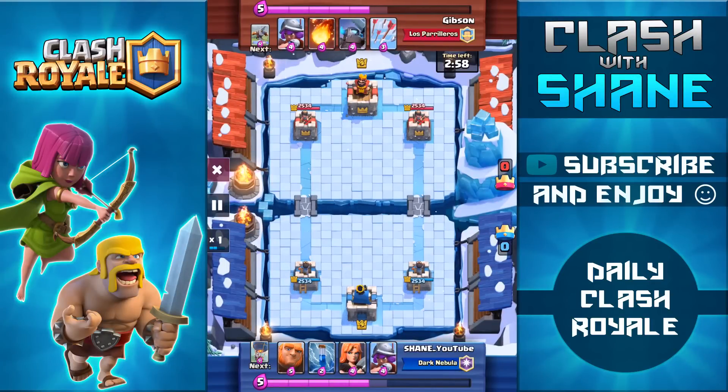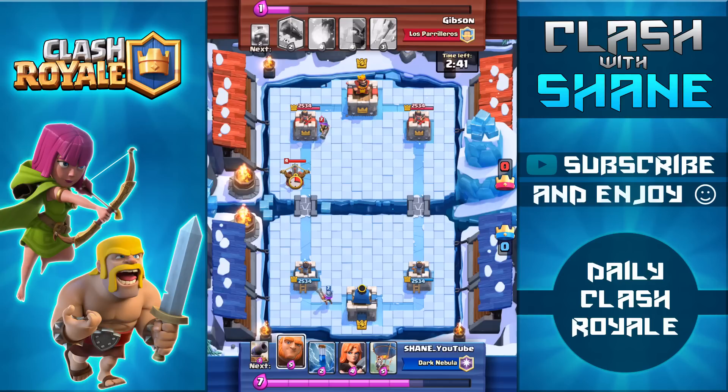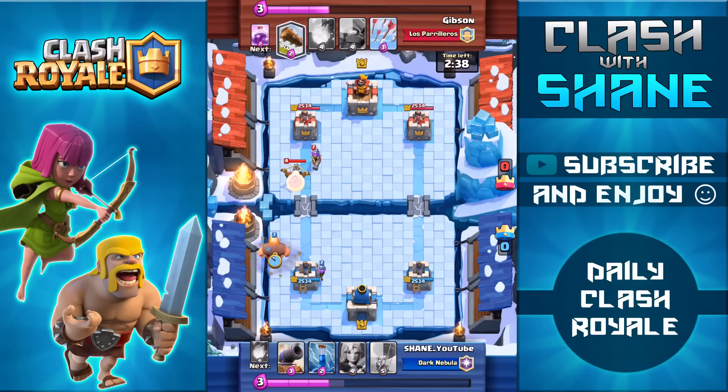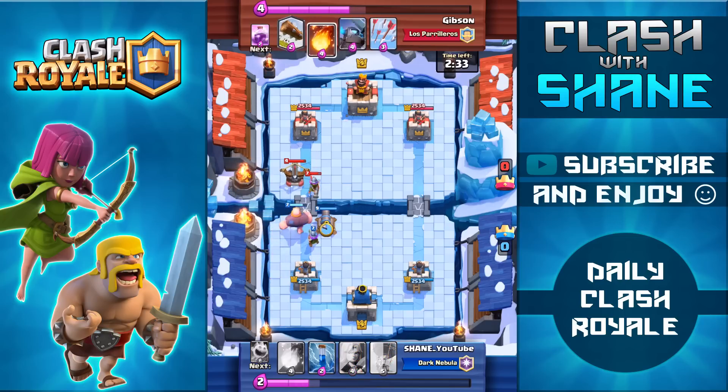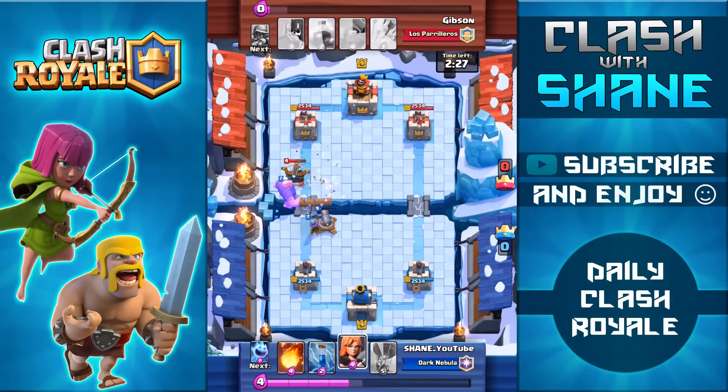So here we are guys facing up against somebody using an X-Bow in a tournament, definitely a first time for me. Now I want to talk briefly about the deck itself in regards to the fireball. The reason I have the fireball in this deck is I've been facing against a ton of people using the three musketeer strategy and the fireball is just such a strong counter against the three musketeers. But if you guys don't face against too many three muskies then I would actually suggest using the arrows instead, because the arrows are one elixir cheaper which makes it easier to afford on a giant balloon push, and that one elixir difference means you can have the arrows up one or two seconds faster — which could mean the difference between killing that minion horde allowing a giant balloon push to make it to the tower or not.